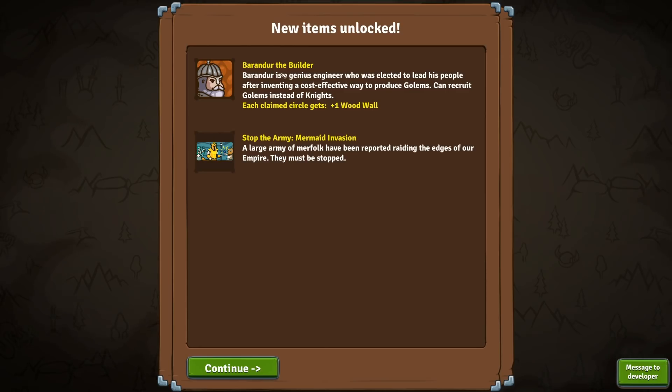We've got a mermaid invasion to fight next and we unlocked a new hero that harvests one wood haul, which could help since wood is always a resource we never have enough of. Thank you for watching another episode of Circle Empires — this is the new Circle Empires Rivals in beta, incorporating multiplayer. That other guy, two percent, was a real human being joining me. Let me know if you'd like to see more co-op or competitive PvP!